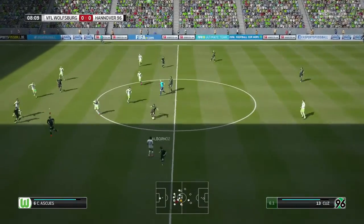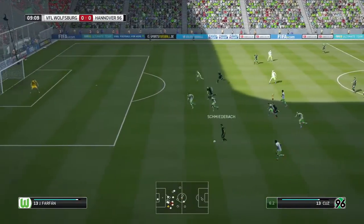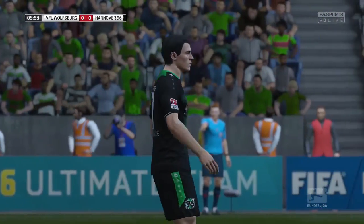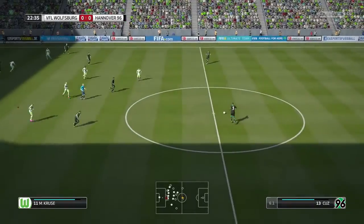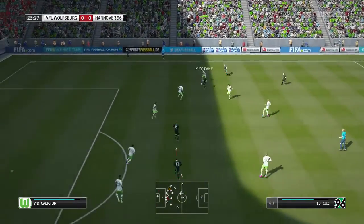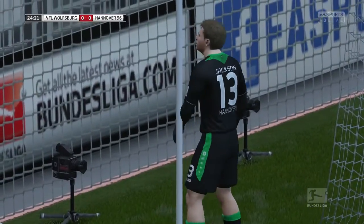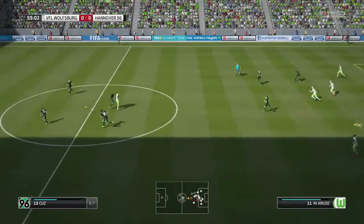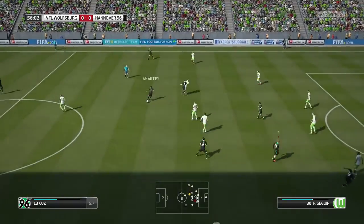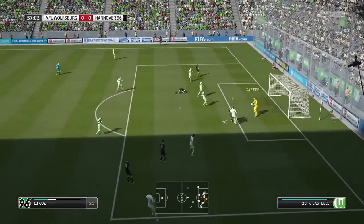Binship plays it to me. I drop it back to Albornaz, to Schmeidebach, who plays it to Amarte and forward to me. I give it to Prib, get it right back, play it out wide for Schmeidebach on the attack. Cross comes in — Prib gets a header to it but it's just not good enough. Later, Sorg plays up wide on the wing, gives it in to Binship, to Kiyotake — a sitter for me and I hit it off the post. I should have done better there. Keeping the pressure on — Kiyotake dribbles through but his shot is blocked.